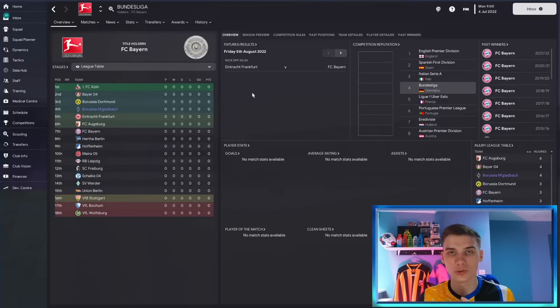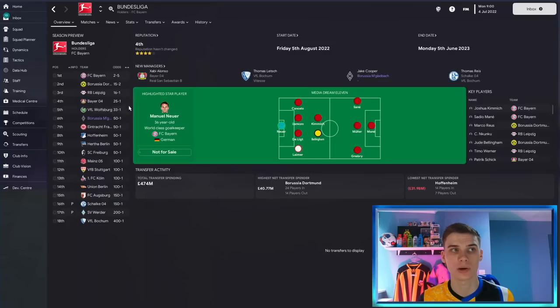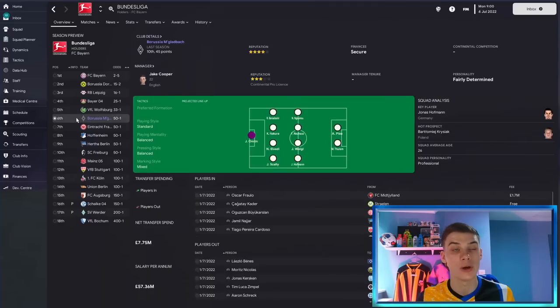Even if you know the league and club you're playing with, one thing I'd definitely suggest is going to the season preview tab in competitions. This will tell you where your team should really be expected to finish based on the talent in your squad. Your board might be telling you they want top four, or they want to avoid relegation — that's their preference — whereas the season preview gives you a good idea of how good your team is relative to others. Our Mönchengladbach team is predicted to come sixth, suggesting Europa League or Conference League is realistic.